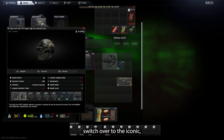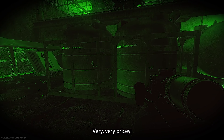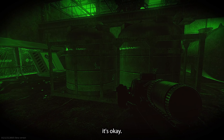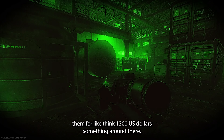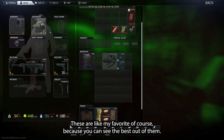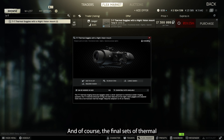Then of course we switch over to the iconic quad nods. These are the best bang for your buck, but very pricey. If you can't afford them or they're locked, that's okay. Right now you can buy them from Peacekeeper for a bottle of moonshine, or if you have max Peacekeeper, I believe you can actually buy them for around 1,300 US dollars. These are my favorite because you can see the best out of them, and they also look freaking sick. And of course the final set is thermal night vision.